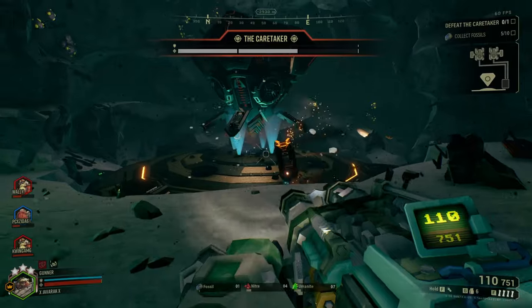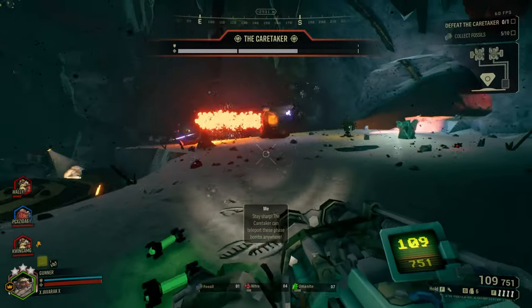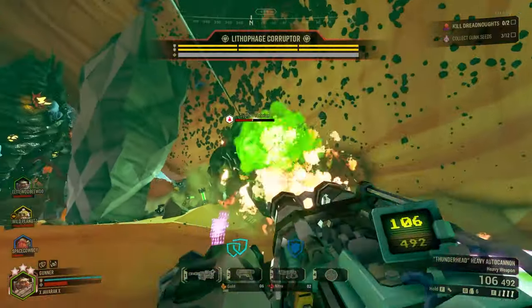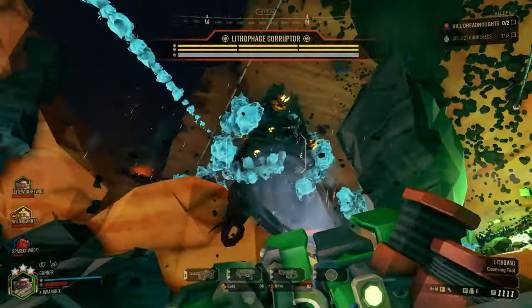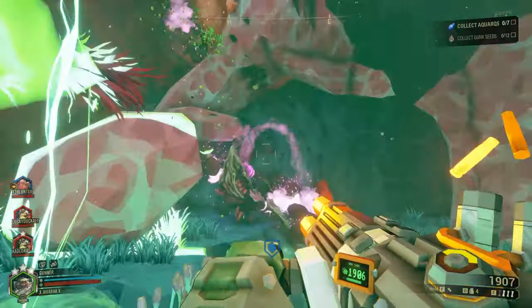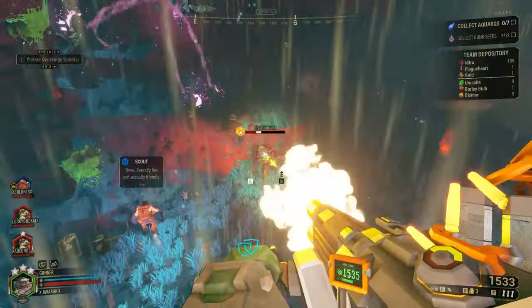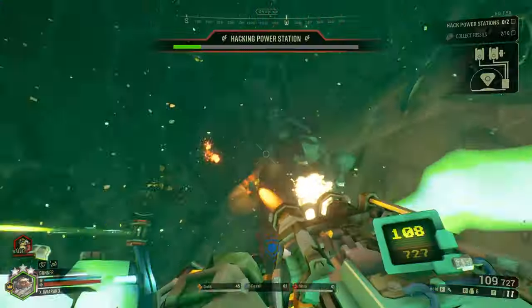Number one: know your loadout. The Gunner class offers a range of interesting weapons, each with unique strengths and weaknesses. The Lead Storm Minigun is perfect for dealing sustained damage to swarms of enemies, making it an excellent choice for taking down hordes of bugs. However, it does take some time to spin up, so be sure to start firing before you engage the enemy.